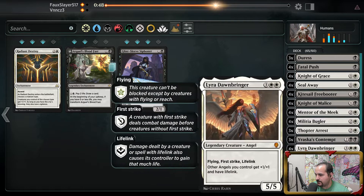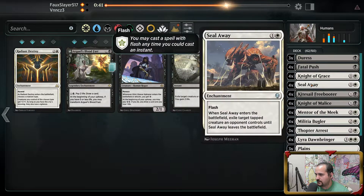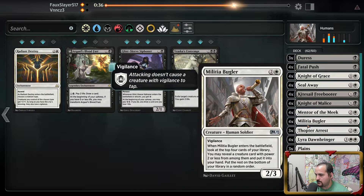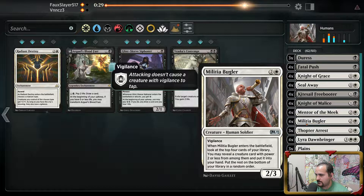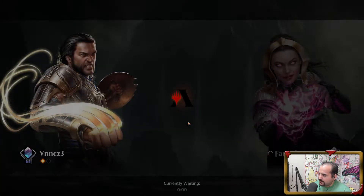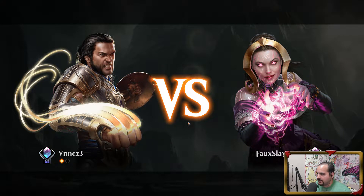We need to ditch five cards — for no Varaskas. Bugler's not bad; we'll go down a Bugler, go down a Mentor. The reason why we need Lira Dawnbringer is, if we could just keep it in play for like two turns, we generally just win the match.